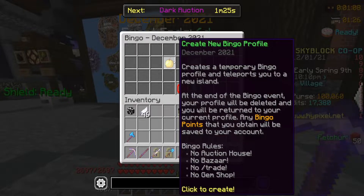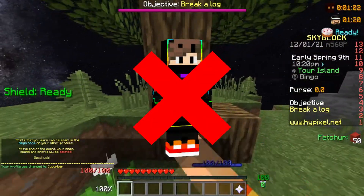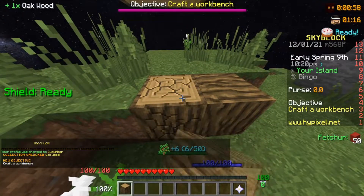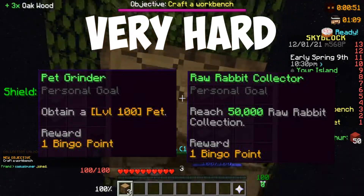I started off by creating a new bingo profile that is similar to an Ironman. I had to complete tasks with no bazaar, AH, and without trading players. There are a total of 25 tasks I had to complete in the 7 days, ranging from easy tasks such as crafting a backpack and reaching skill average 7, to insanely difficult ones like collecting 50k raw rabbit and getting a pet to level 100.